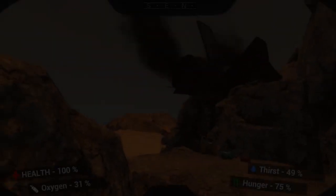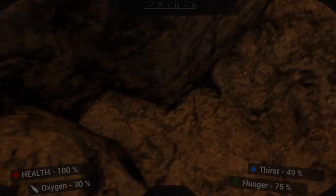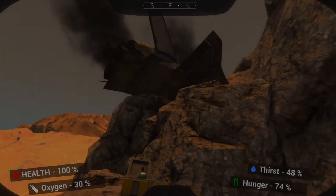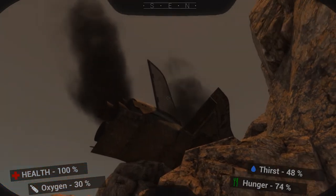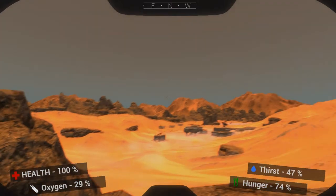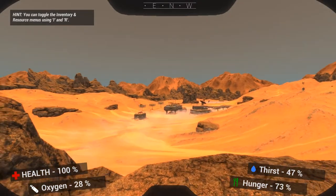In the Red Planet, you find yourself trapped and cut off, having crash-landed on Mars and the sole survivor of your shuttle. Playing as Sarah Harris, an Australian botanist and astronaut in the International Space Program,